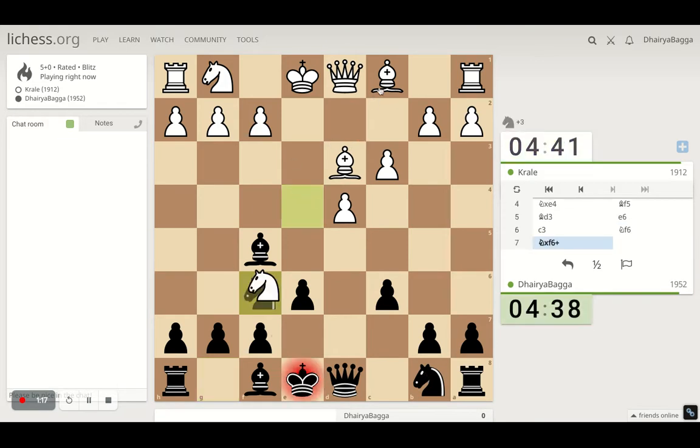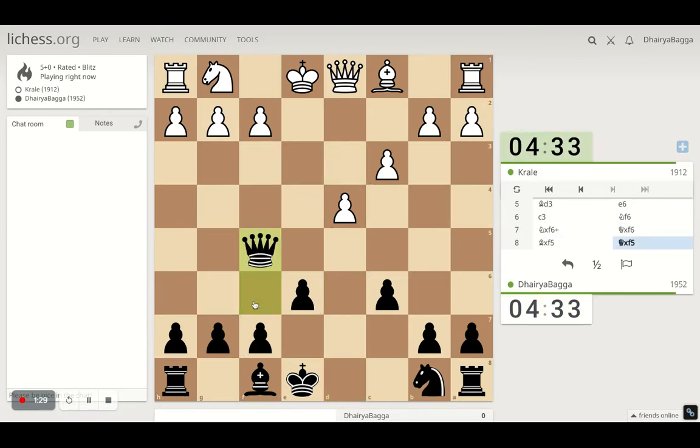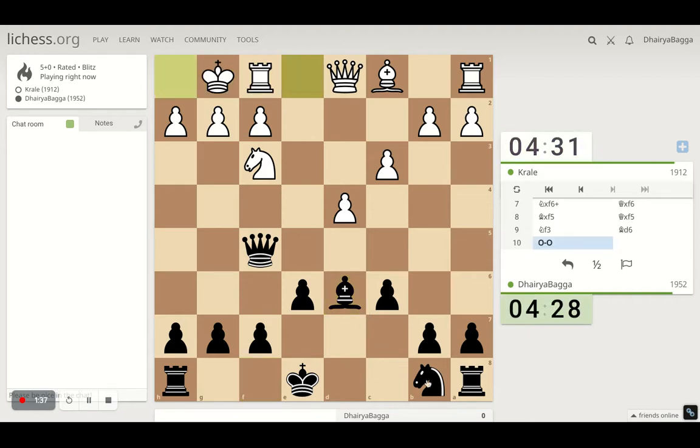Even if he tries to pin, that's okay - you can take with the queen. The idea is if he takes with the bishop, I do not spoil my pawn chain but take with the queen - that's what's important. Let's take with the queen. White hasn't got a good development as you can see up until now.